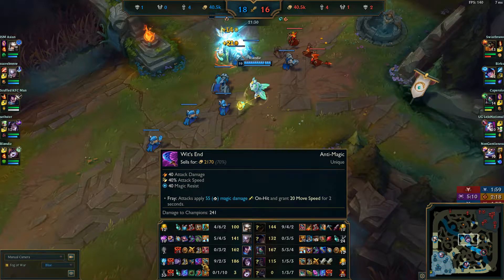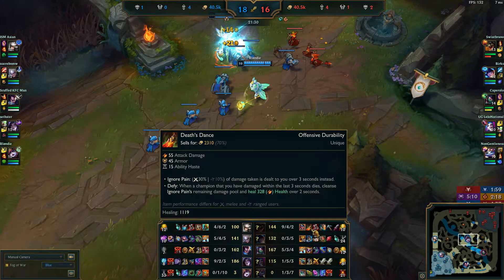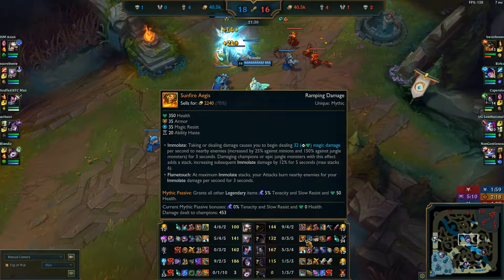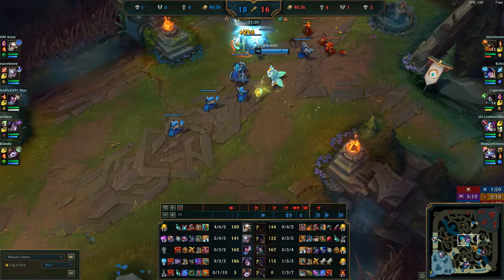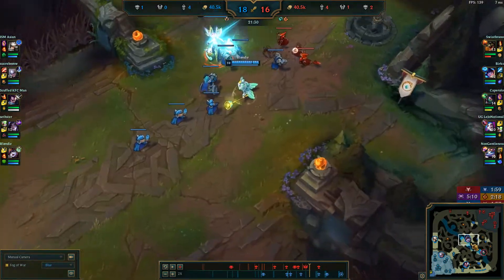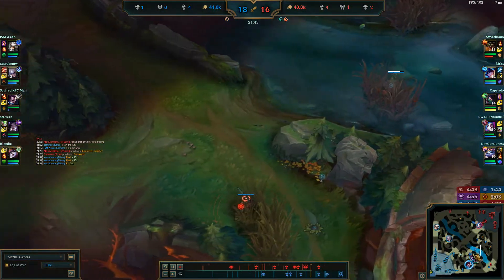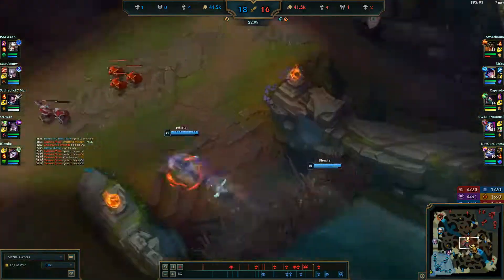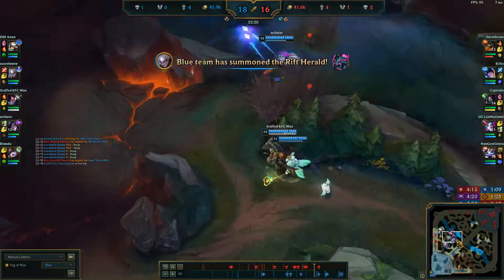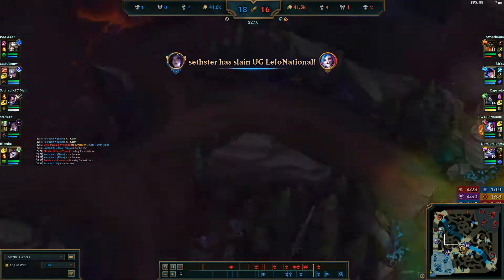I know I can kite the Renekton, Jinx is not a problem, Nunu is not a problem — basically my only threat is Akali. So I opt into Kraken Slayer into Wit's End, giving me evolved Q and E. Lastly I want to go for Last Whisper because I see Renekton has already built a Death's Dance and Nunu is stacking armor — there's a lot of value in getting the armor pen now as opposed to an IE or a PD. At this point in the game we're just looking to chill. They're still not strong enough to fight us, but we're not really looking to force anything because they have the Baron — we want to wait it out and just farm mid waves.